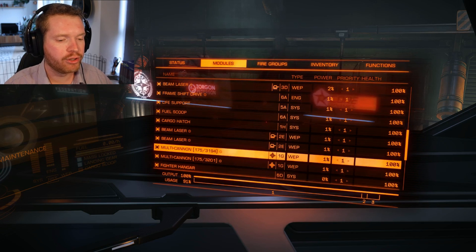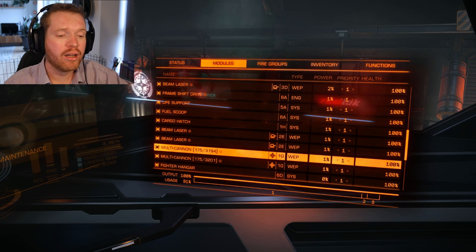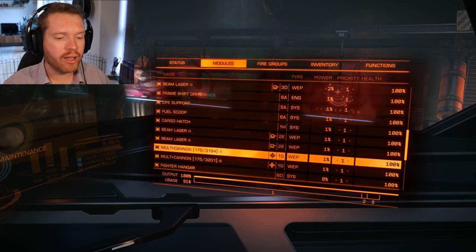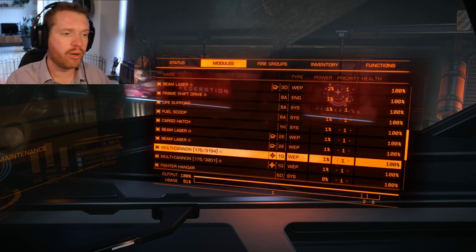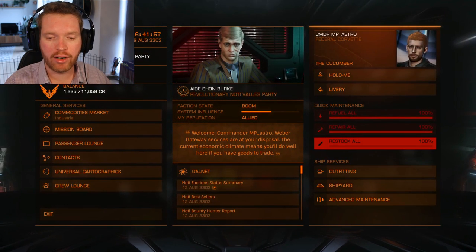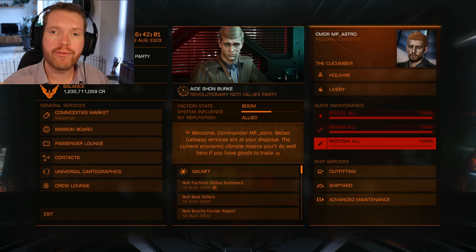If we go down to my multi-cannons, you can see I have 175 units reloaded into the gun and just over 3000 ammo in storage. Normally, if I synthesized on my multi-cannons and then went to the main screen and hit restock, it would remove the effect — but it only removes the effect for the weapons you are actually recharging.